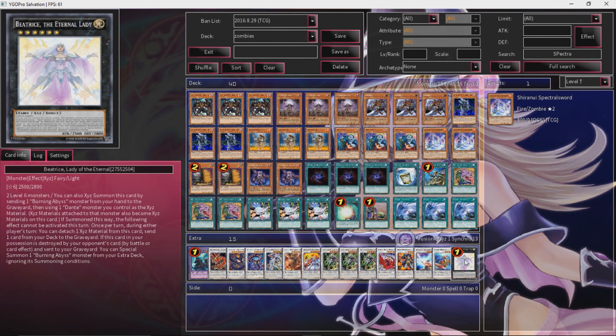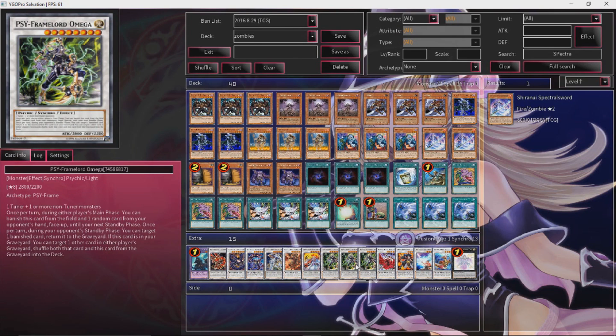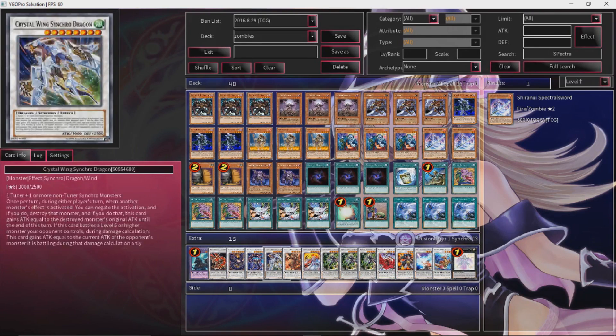And then we have Beatrice — just 2 level 6s and she's a Foolish Burial. That's pretty much it. We're not running any Burning Abyss fusion monsters or extra deck monsters, so there's no point for either effect. That's pretty much it for this extra deck. It's pretty simple — just make Cipher Lord Omega, get rid of as many cards from your opponent's hand as possible so your opponent really can't play, and then make your big field and start attacking your opponent as much as possible.